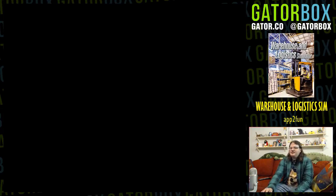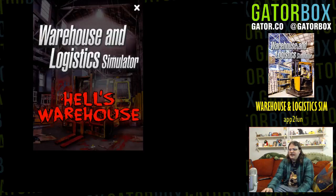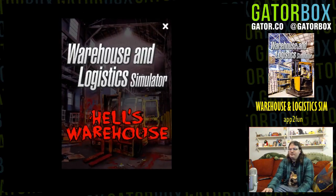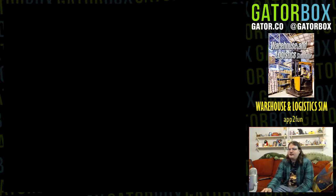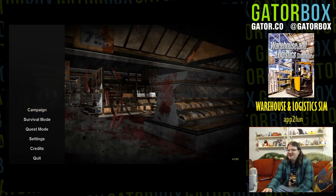Okay, so we have an interesting conundrum here. Apparently I have the DLC for this game. So we can play the Warehouse and Logistics Simulator, or we can play Hell's Warehouse. I think I know which one you guys are going to pick. It just opened a window called 'Forklift of Death.' Look at this fucking game — is this supposed to be blood dripping down the front, or are these tentacles inside Hell's Warehouse?